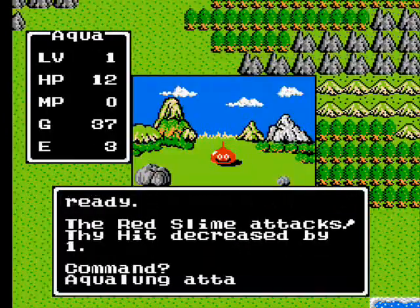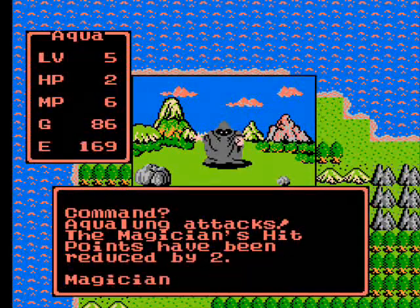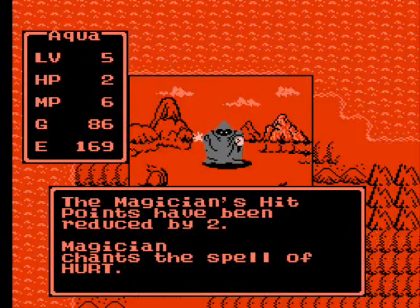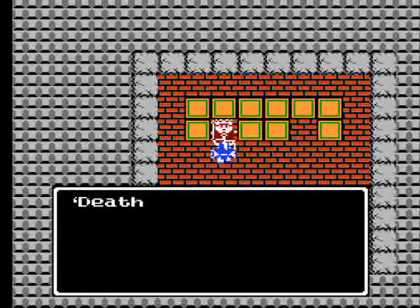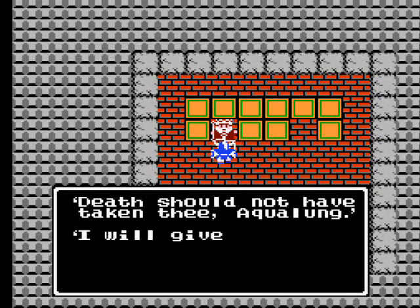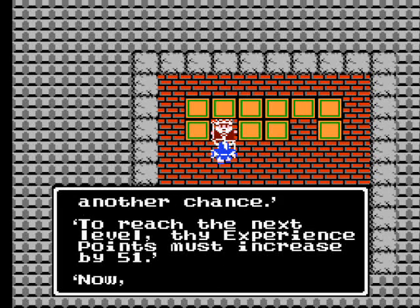The window on the left pops up whenever you're standing still or engaged in battle or conversation — it keeps track of your basic stats. Keep an eye on your hit points, especially during battles. If you die, you'll be sent back to Tentacle Castle where the king will scold you for dying. You won't lose any game data, but you will lose half your gold, so staying alive is important.